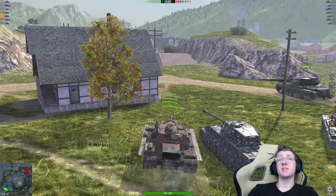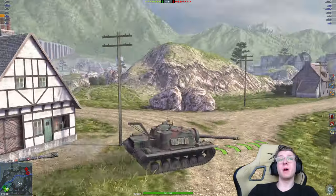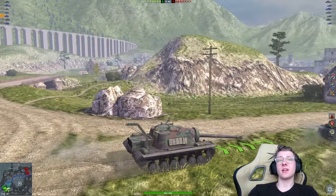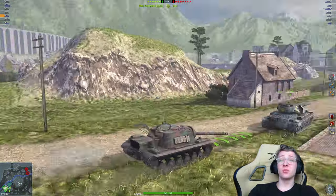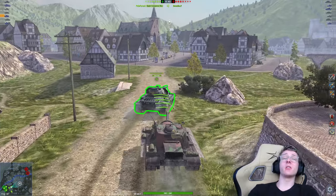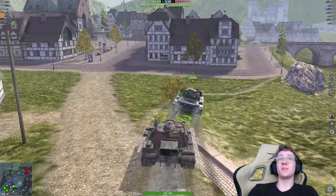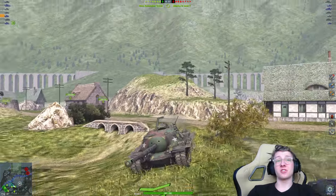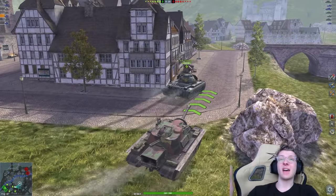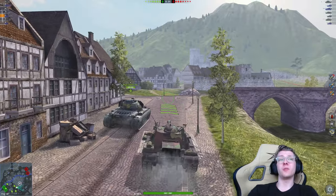The advantage the E3 has is obviously the fact that it hits a lot harder, and it also has much more robust frontal protection. Its lower plate is around 280 to 50 millimeters thick, meaning that depending on what angle it's at and who's shooting at you, they might just bounce your lower plate. The armor is just crazy good on this vehicle, and same for the hatch as well — the hatch on this tank is very troll and a lot of people will bounce it.